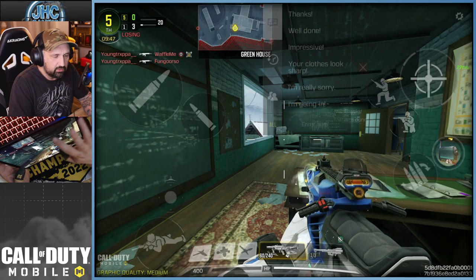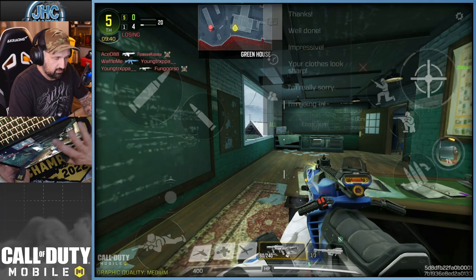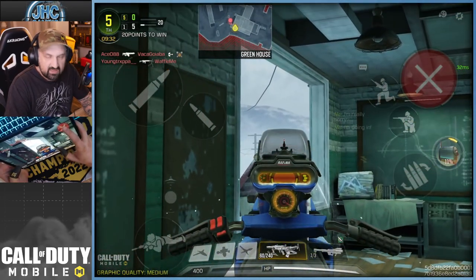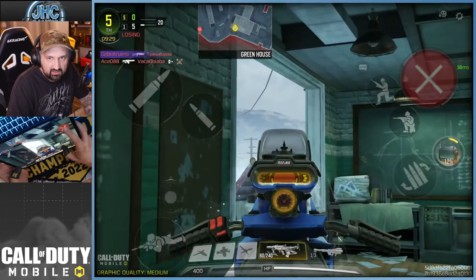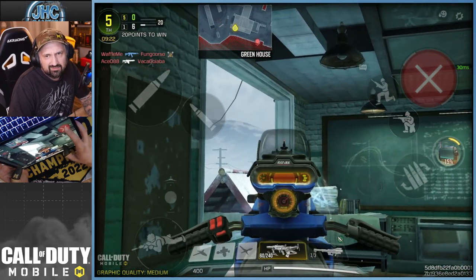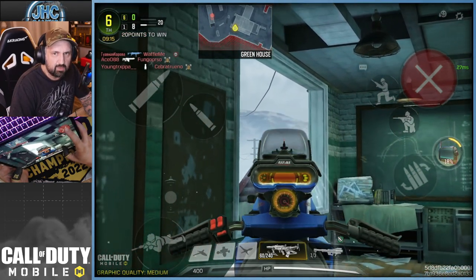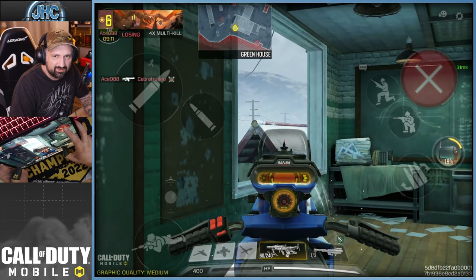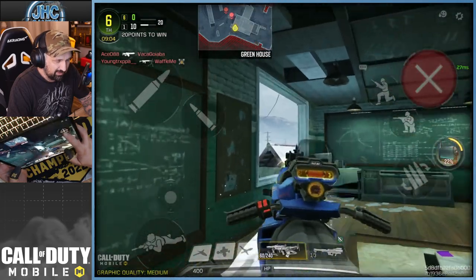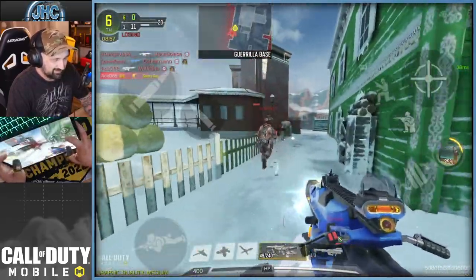Let's check the voice lines — 'Well done,' I think it's a European accent. 'Impressive.' 'Your clothes look sharp.' I'm sorry but she doesn't roll the R's. 'I'm going in.' The gun — it's not like a custom red dot, it's the visor. It's actual iron sight but it's the visor from the snowmobile. You have the handles also. It's not that bad, it's not hiding that much because it's at the bottom. Some iron sights are much worse than that. You have the quadrant at the bottom showing the RPM.